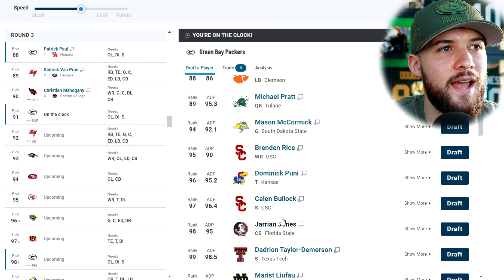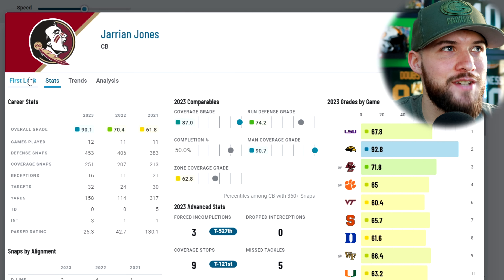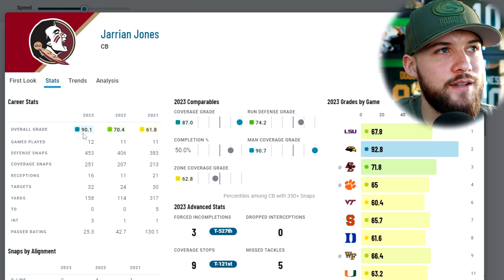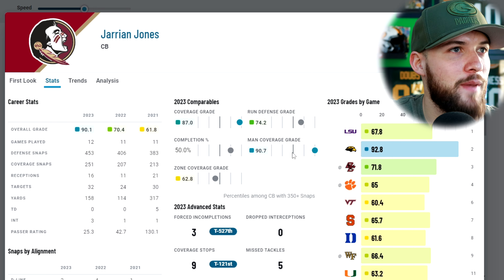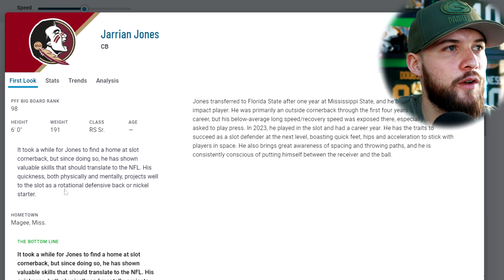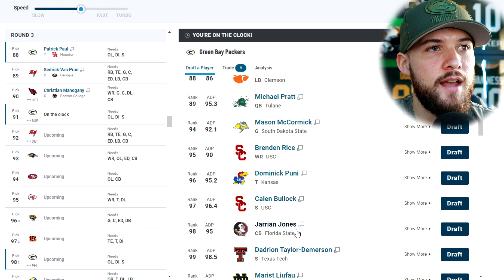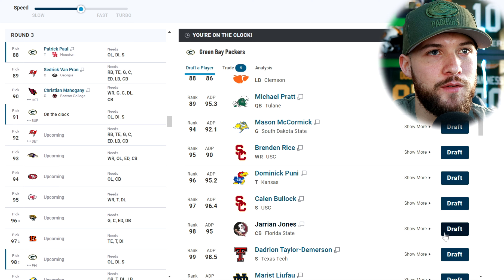At pick 91, I'm going to add another defensive back — someone the Packers met with who checks every single threshold for Green Bay at cornerback, and he's a slot cornerback: Jerrion Jones from FSU. He's one of my draft crushes. He had a 90.1 grade last year, three interceptions, allowed a pass rating of 25.3, great run defense, great man coverage and press man. He's 6'0", 191 pounds with a 9.59 RAS. He found a home at slot cornerback and has shown valuable skills that should translate to the NFL — quickness both physically and mentally projects well to the slot as a nickel starter. This would be great competition for Keyshawn Nixon. At pick 91, we are going Jerrion Jones, slot cornerback out of Florida State.